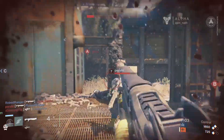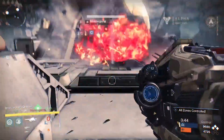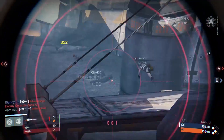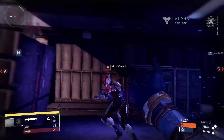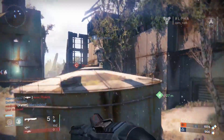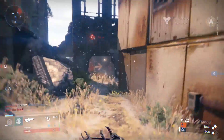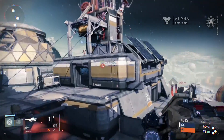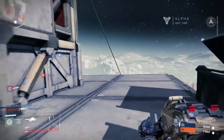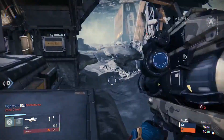They all have a grenade, a melee attack, a primary, special and heavy weapon, and a supercharged attack. I spent most of my time as a warlock which meant I had this force push style melee attack, this hurled nova bomb supercharge attack, and the ability to glide out of double jumps. Every class can double jump in Destiny which, together with the ability to sprint, puts an added emphasis on maneuverability and skill of movement. Fleet footedly leaping onto ledges and across roofs is crucial.